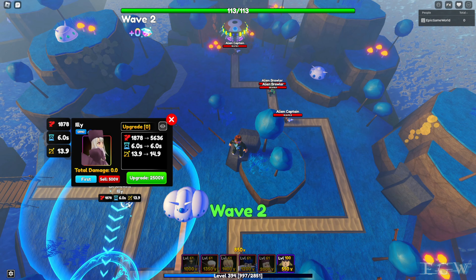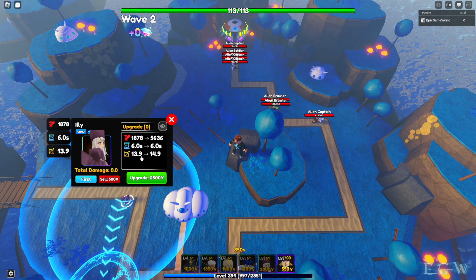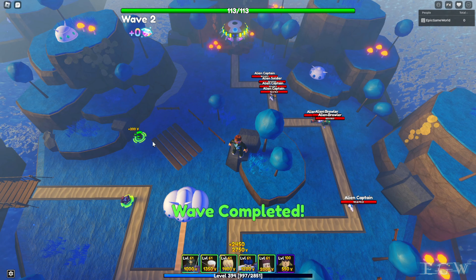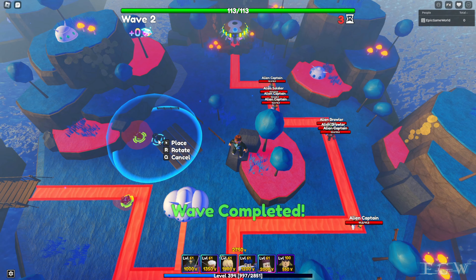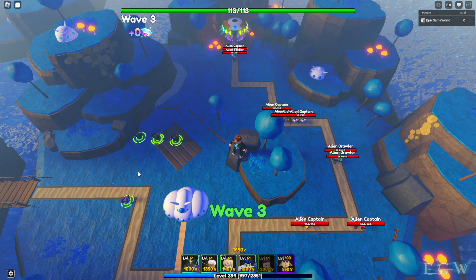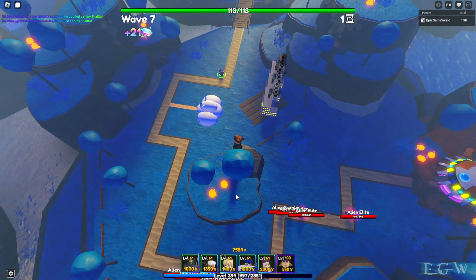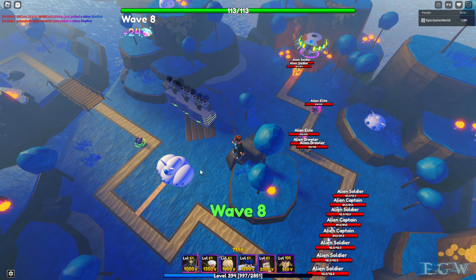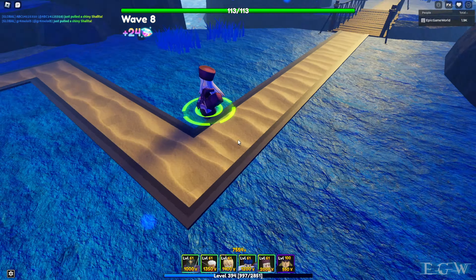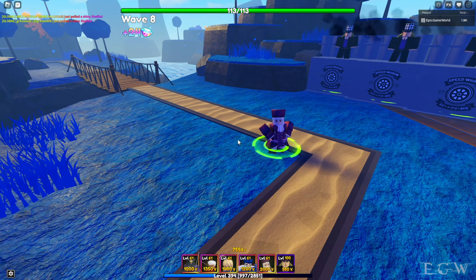Let's jump into a map and show you what these units can do. We're going over to Planet Namek. Those are all just banner units — I didn't get them from anything special, just from drawing out of the banner. It was tough; they charged me a lot of gems, but I was prepared this time. I believe that's all of them besides the secret Gilgamesh.